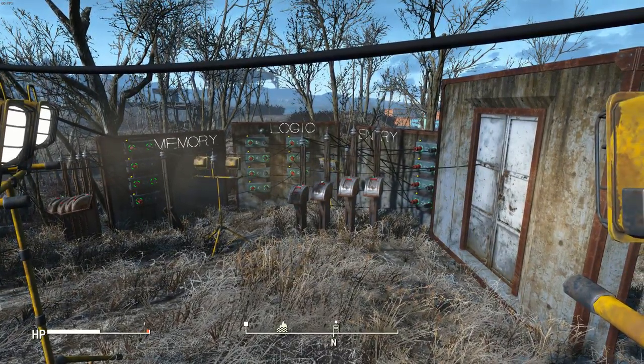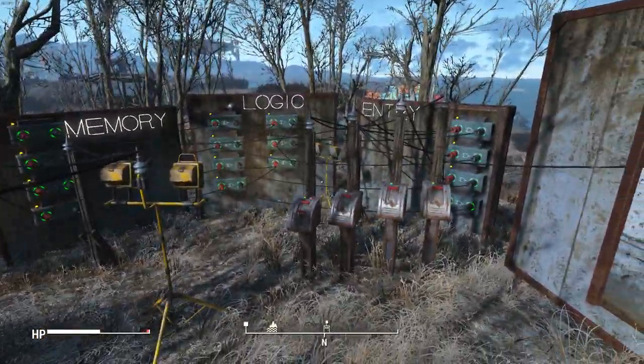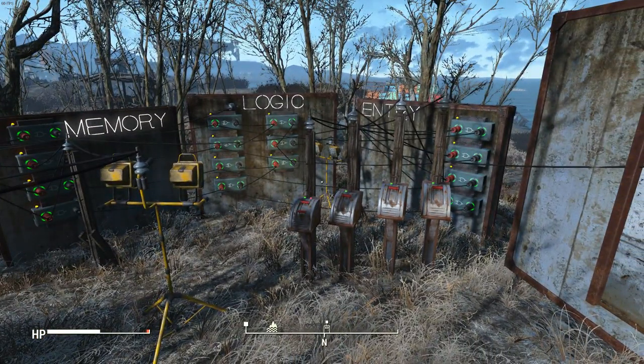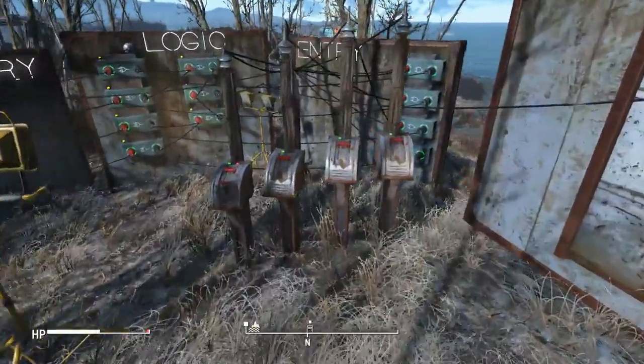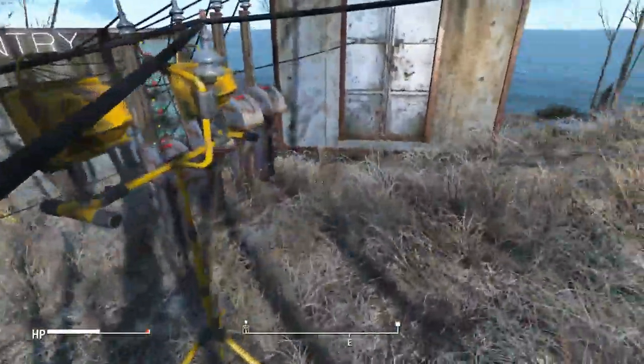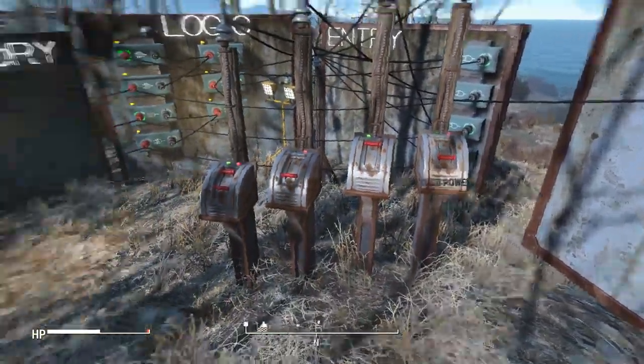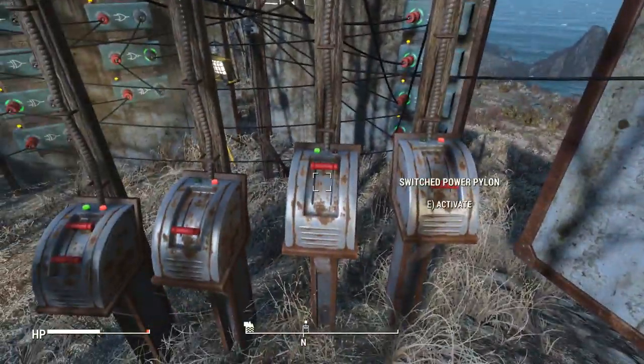This is a Fallout 4 contraptions implementation of a very simple combination lock of the kind you might find in an electronics engineering textbook. Conceptually, you set an entry code with a bank of switches which I'm calling memory switches. They're physically separate from the input switches, and when the input on the two is the same, the door opens.